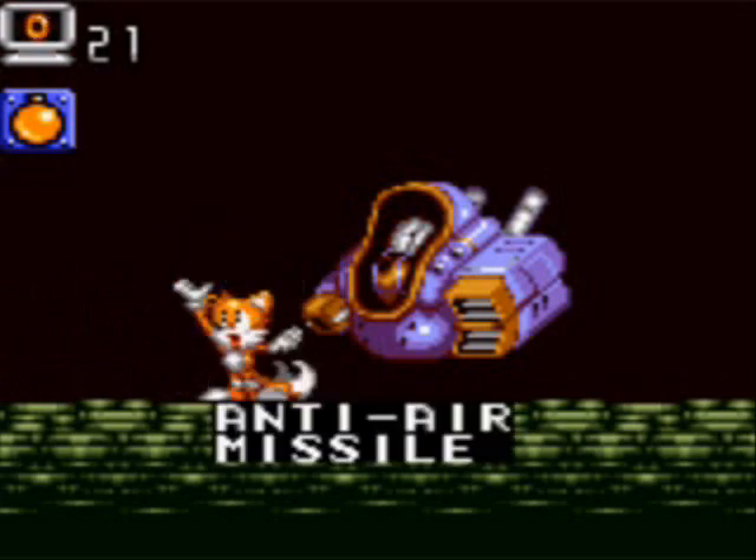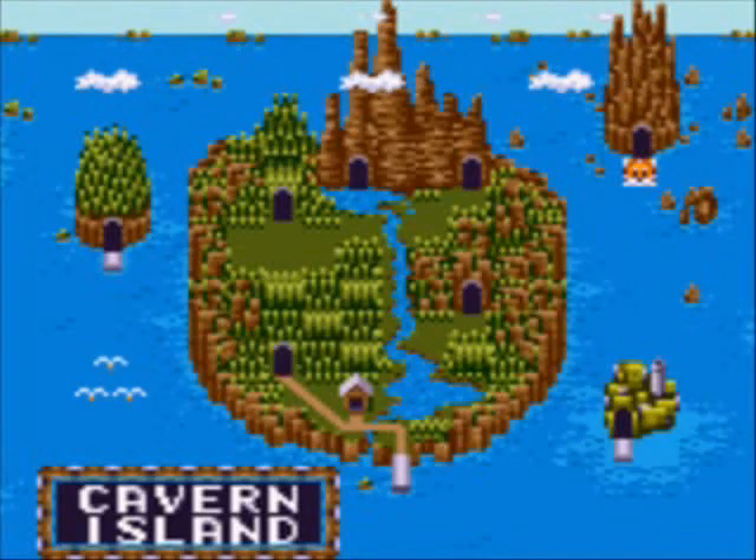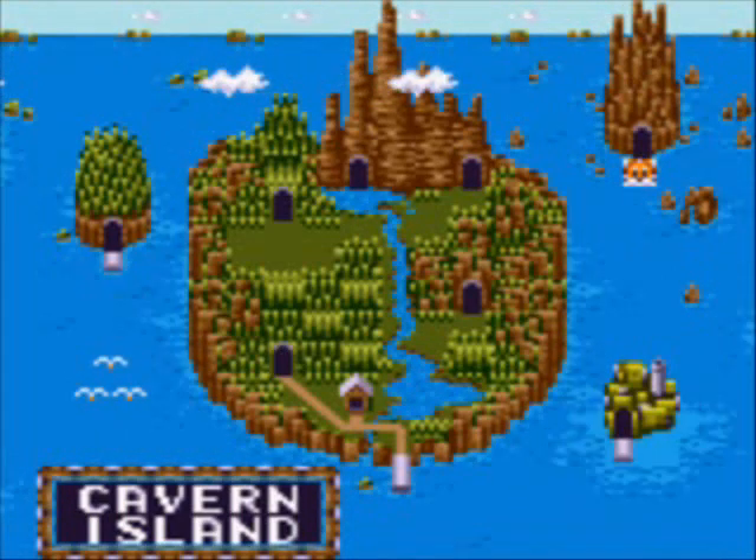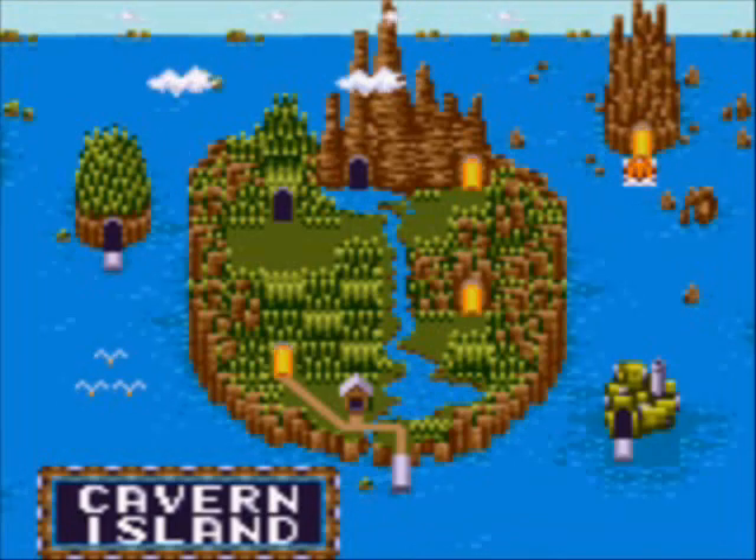Instead of getting a Chaos Emerald, we actually get an anti-air missile — another equipment upgrade for the submarine. A new area has not opened up, so we're going to be finding out where to go in part three. See you then.